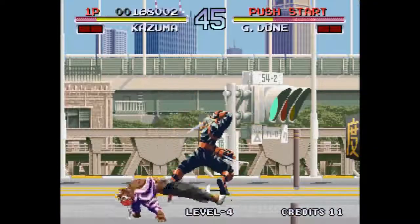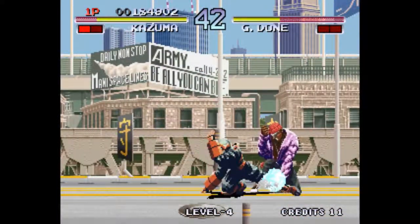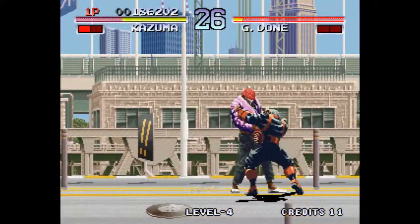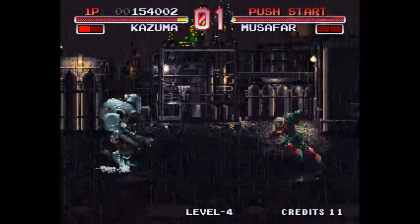Combos feel nice to pull off and there's a good neutral game to be had with your opponent when they aren't input-reading you. This game also includes a feature to do a running attack, which makes for some fun gameplay — if you run too far you end up crossing up your opponent. I read in the FAQ that each character has a desperation move, but I never came across it nor could I perform it on my own.